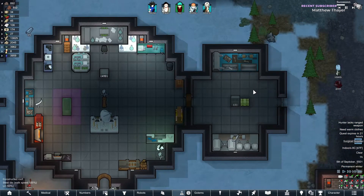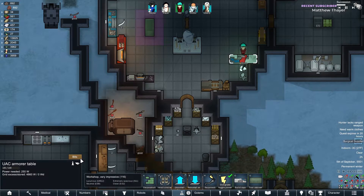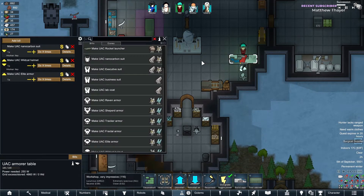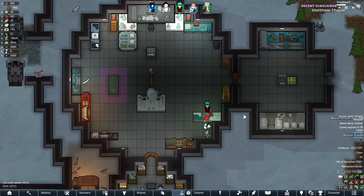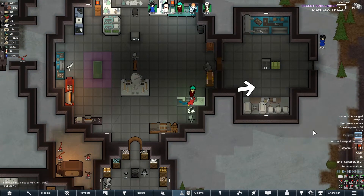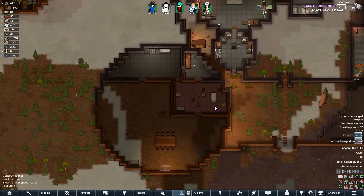How much plasteel do we have? We're still doing pretty good on plasteel. He's making the nanocarbon suit. Not too bad — that's all going to be for Slayer. We have 19 hours to complete that quest with the prison. Oh, by the way — we didn't even make the prison. Oops. That's a big whoops.